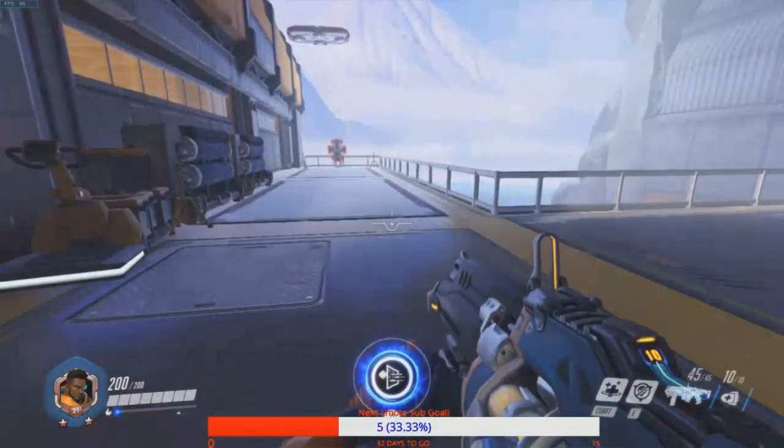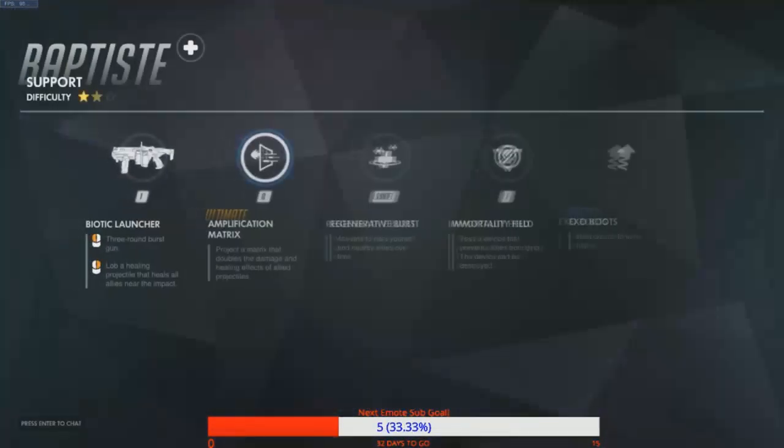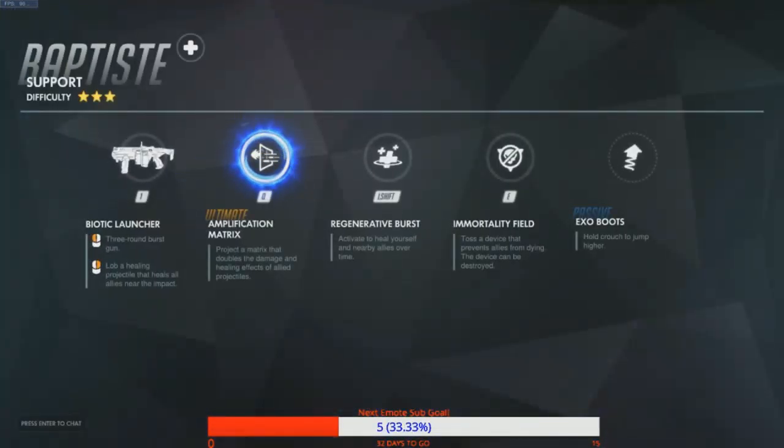Let's take a closer look at the abilities. Both mouse clicks are the bionic launcher — the three-round burst gun and the lobbed healing projectiles. I want to look at how that arc works too. We'll get to the ultimate later, since that's the big thing everybody cares about on new heroes.